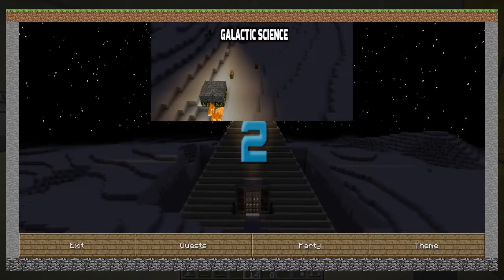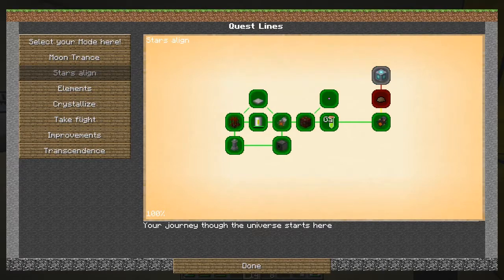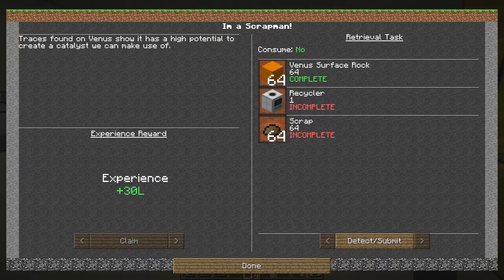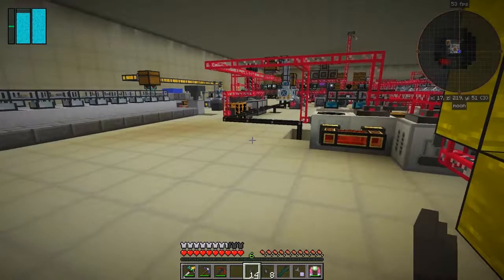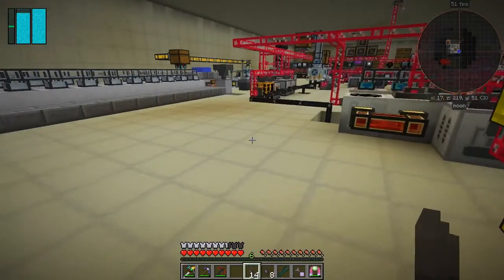Let's quickly go and check that quest - I think this is Stars Align, if I'm not mistaken. Ah yes, we've got this recycler - we've got 64. Let's just take that and that should say it's been done. Yes, that's now complete - good.